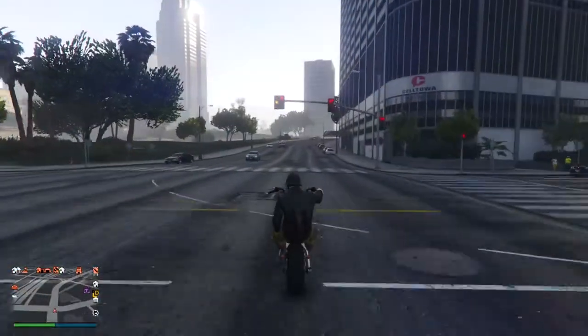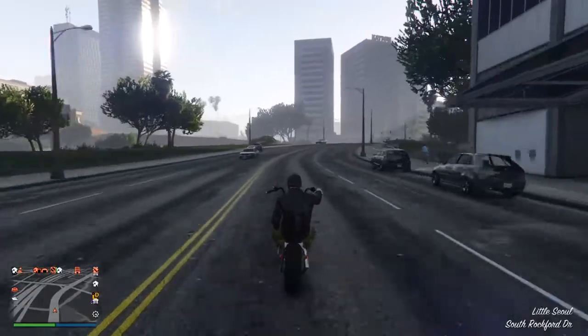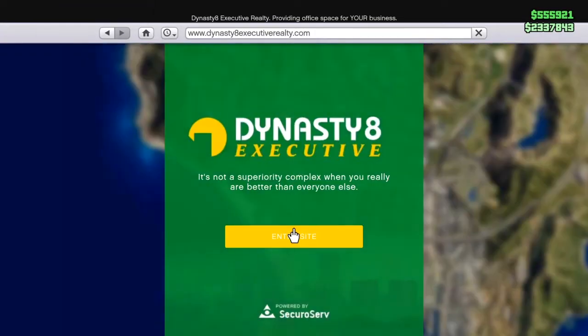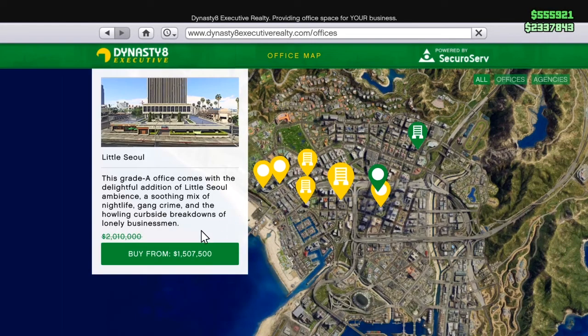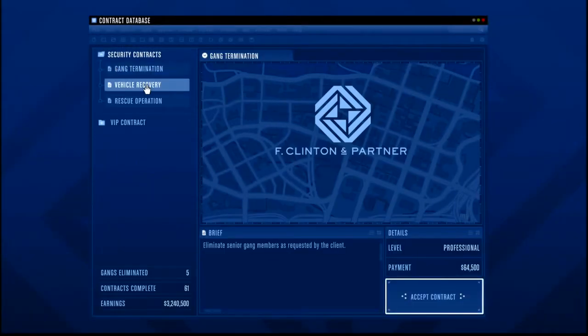I'm going over the same money making method from my last video, but this mission pays a lot more. You need an agency to do this — I recommend buying the cheapest one, which is only 1.5 million. The security contracts are double money and RP right now, paying 129K for just a few minutes of work.